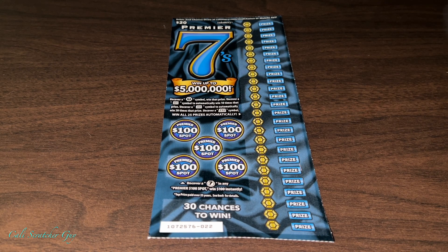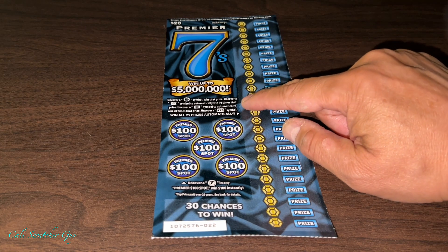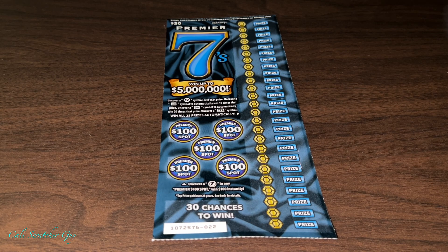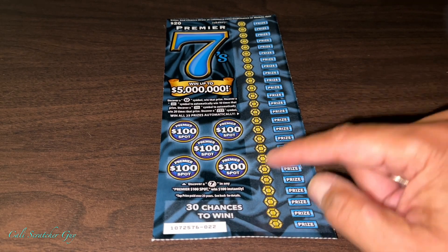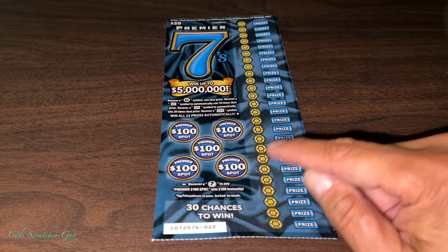The grand prize on this one is $5 million — that's a lot of money. Uncover a 7 symbol, win that prize. Uncover a 10 times symbol to automatically win 10 times that prize. Uncover a 20 times symbol to automatically win 20 times that prize. And finally, uncover a 777 symbol to win all 25 prizes automatically. And then we got the Premier spot — $100. Just uncover a 7 in any of the Premier spots to win $100 instantly.